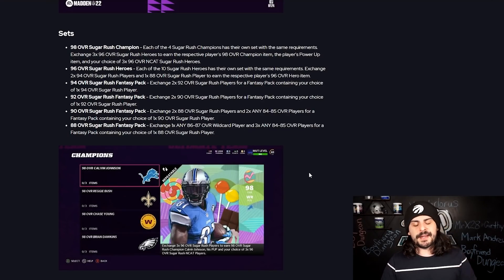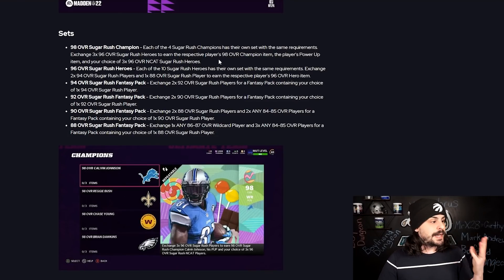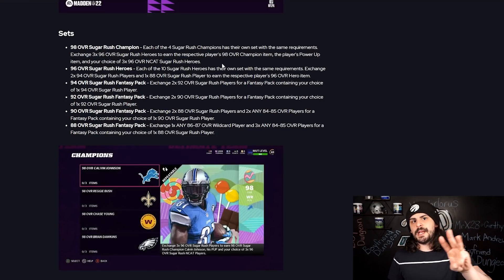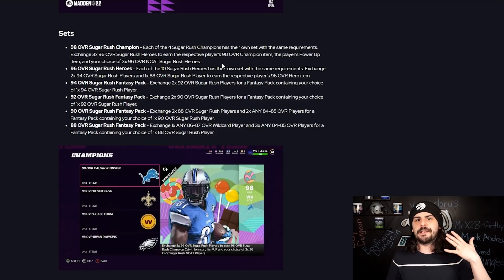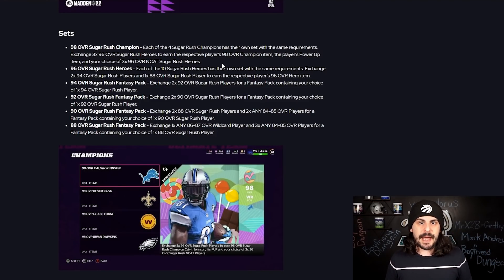Breaking down the sets — very simple. For champions, you put in three 96 overall heroes and get the 98 champion, their power-up item, and a choice of three 96 hero end cats back. Those end cats will likely quick sell for candy, so there may be a coin-making method there. We'll have to see the values once it goes live.